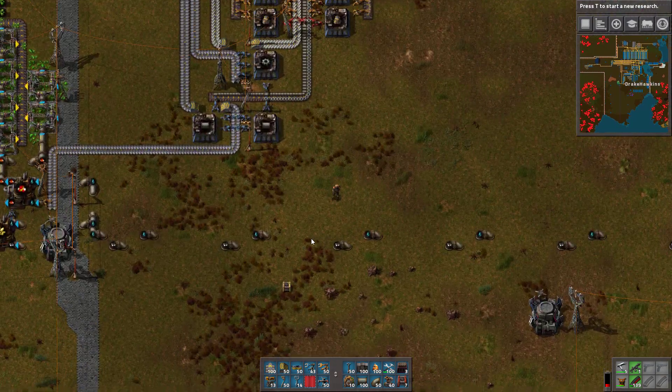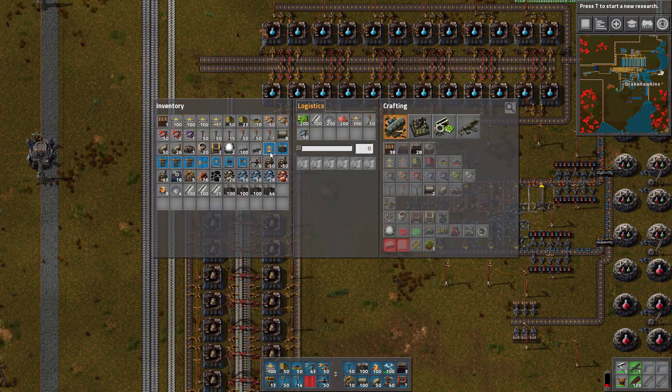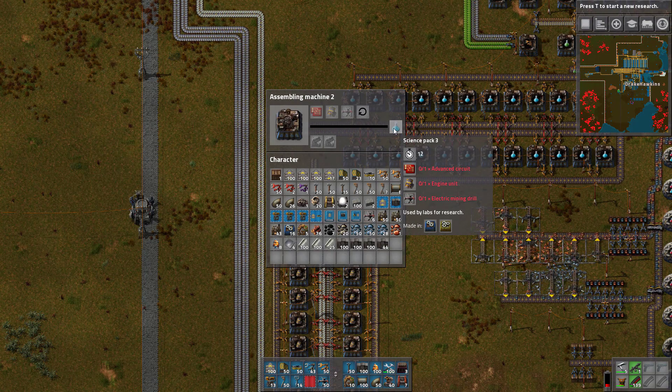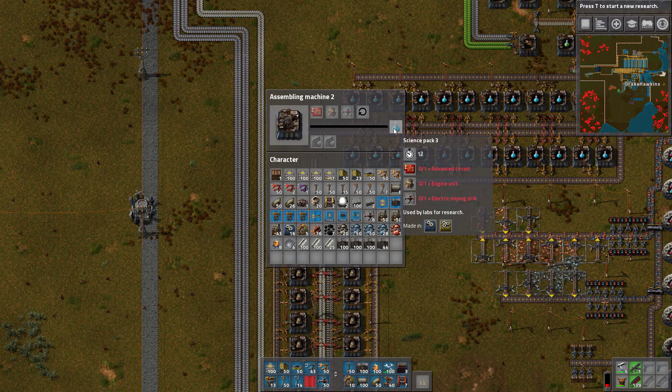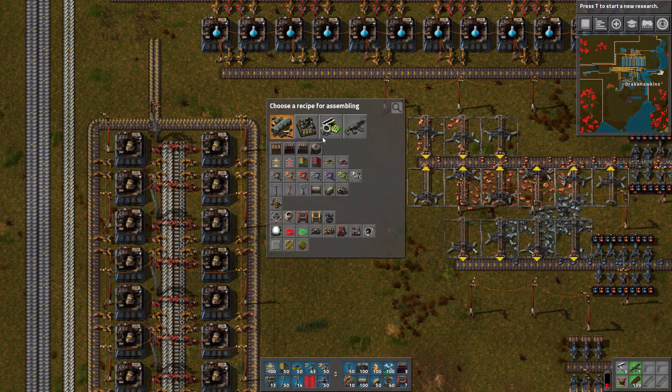Next thing is we're going to increase what we were doing for our production here. The next piece of the puzzle — I had notes laid out. We set up uranium — checkmark. Now electric drills: what is the ratio we're going to need? We need two drills made per second, and these take two seconds to make. So we're going to need four assemblers for electric drills.